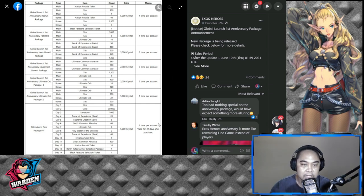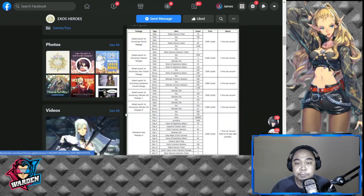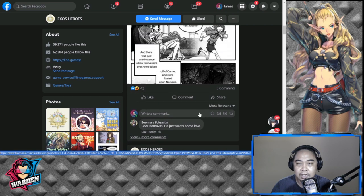I was actually curious about the package because there's an attendance pass for 14 days. What's interesting is the black fate core selection ticket — I'm not really sure if it's worth it right now at only 700 Zes, but for those lacking black fate cores, especially if it's a good one, this is the way to go. I'm 50/50 on this one. The rest are mostly basic, one time per account. The attendance pass caught my attention because this is the first time they've done it for 14 days.